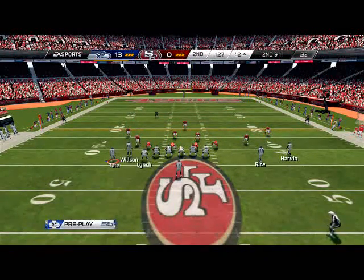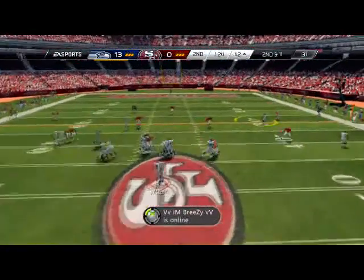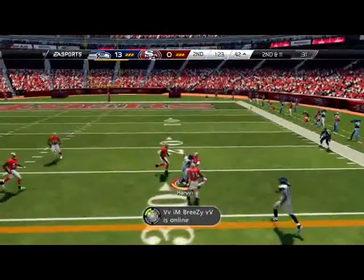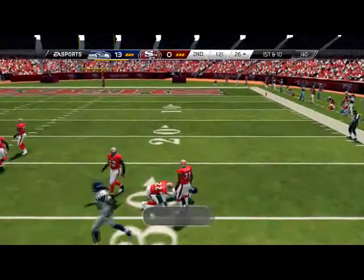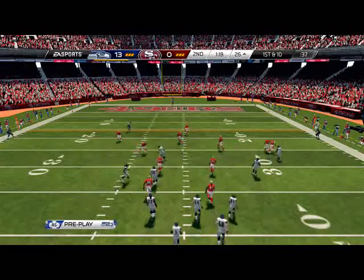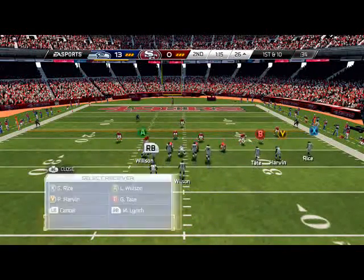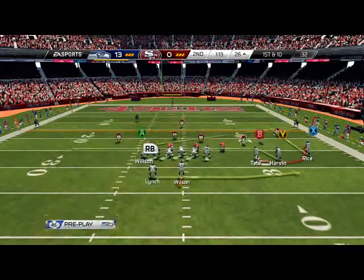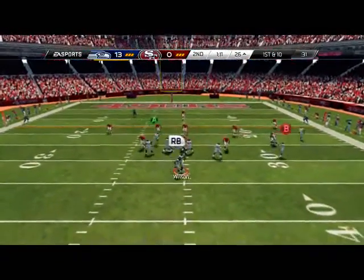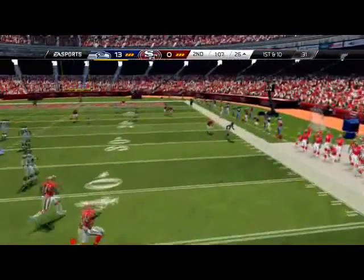In a quick snap situation, we're going to quick snap the gun empty bunch divide wheel play — just something to get going since we're in a two-minute drill. Harvin finally holds onto the ball — I think he remembered who he was. Going to the little swing play, trying to play it simple right now. He gives us a look, so we're just going to throw it away.